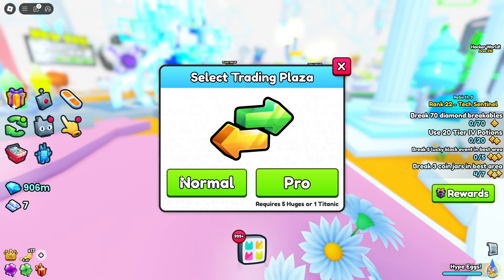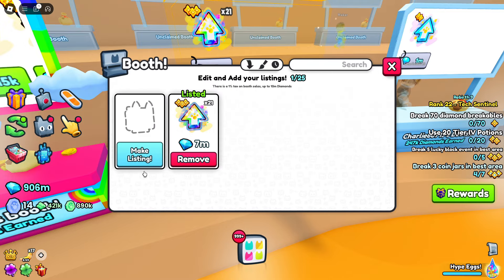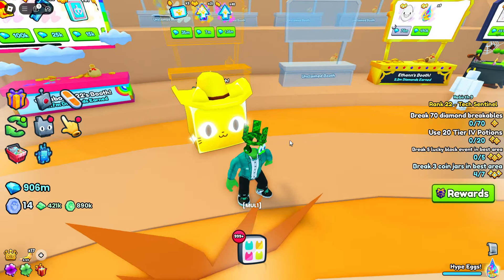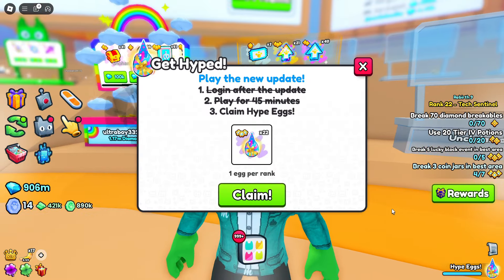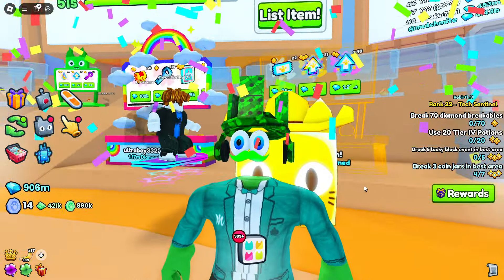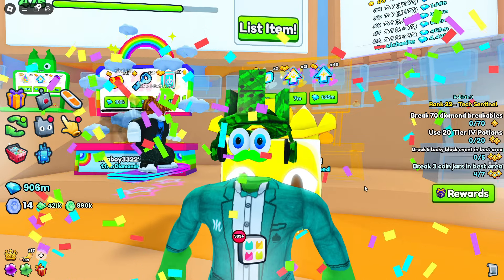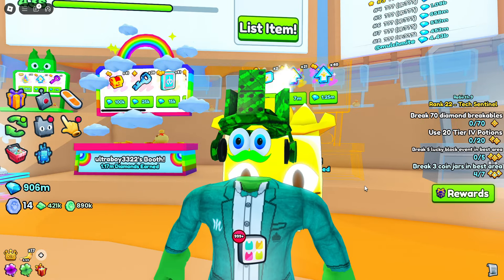Well, I'm heading to the trading plaza because I need to sell some of these upgrade things before their price drops too much. And here is my golden huge yeehaw cat from earlier. Hopefully I can sell some of this stuff, and I'm going to have to claim these high pegs here. Remember, don't sell your high pegs on update day — wait for that price to go up. Thank you so much for watching. If you enjoyed this one, click on the video on your screen because it may be even better. I will see you in the next one.